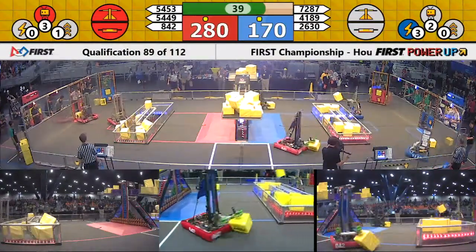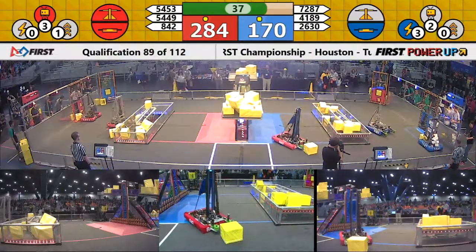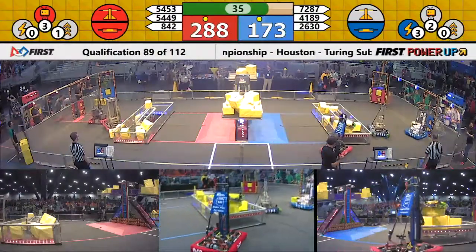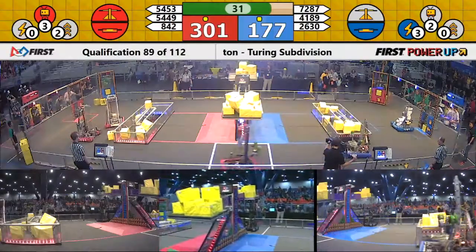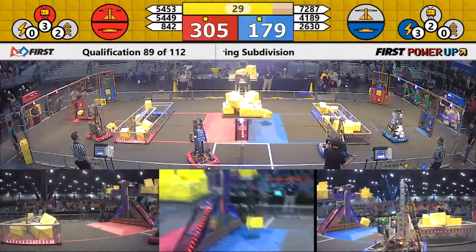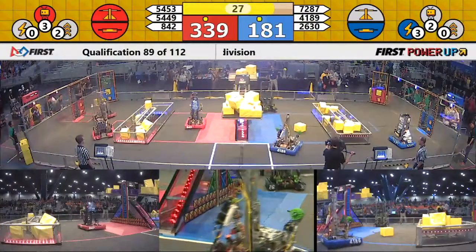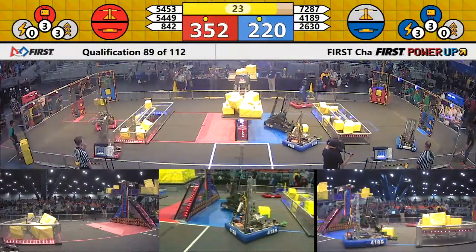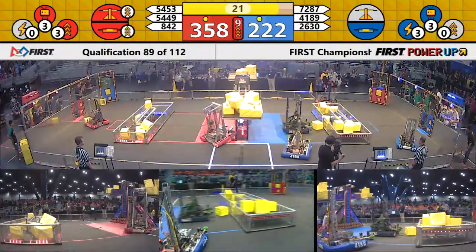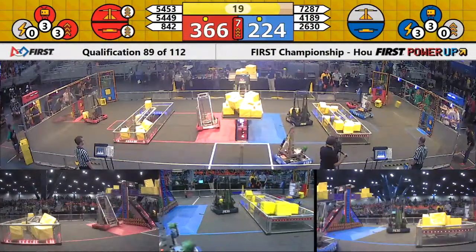Thunderbolts out of the floor line trying to put another cube up on the scale, but that one falls to the ground — they're going to try again. 35 seconds now remaining in the match, still over a 100-point advantage for the red alliance, about 125 to 130 points. Red executes levitate, so it bumps it up even higher.